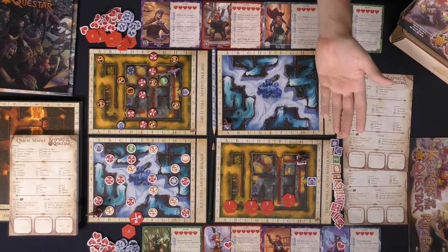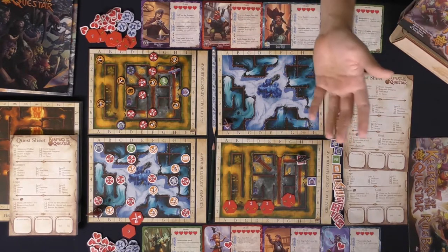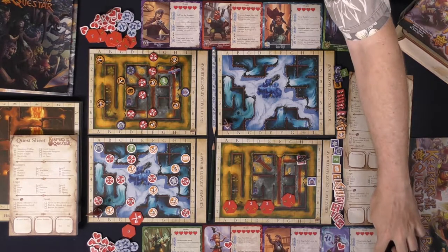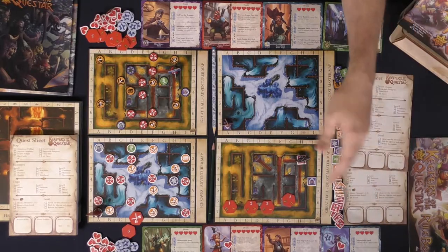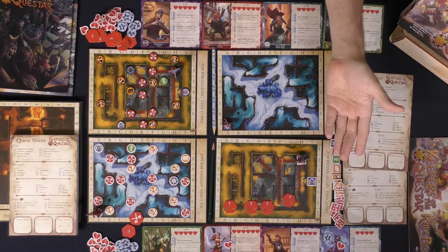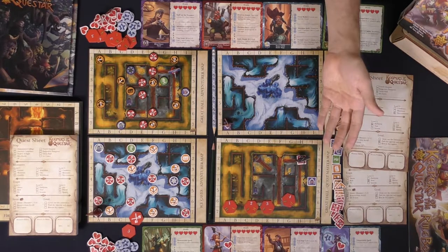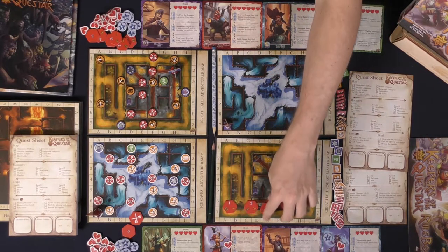Once a monster is defeated, the player flips over the token indicating it's been defeated and places a square memory token under their character marker. You gain experience based on the monster's level — level ones give one XP, level twos give two, and level three gives three. The character that beat the monster gains the experience. At one XP you're level one, at three you're level two, and at six you're level three. You can use one ability per activation — once per round — and abilities include things like extra healing while resting, moving more than once, or selecting more than one number during combat.